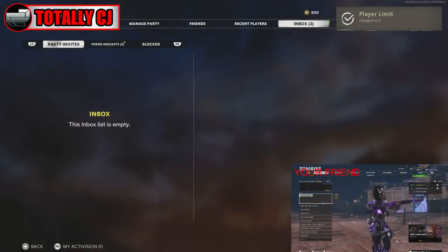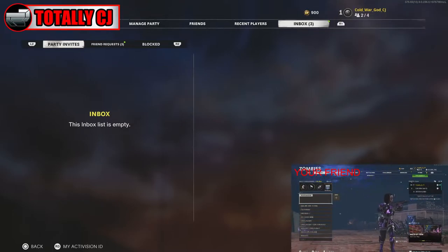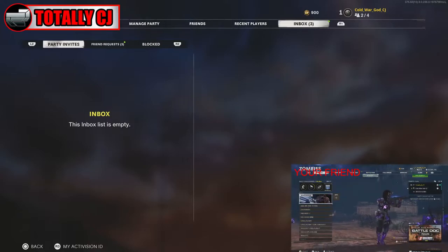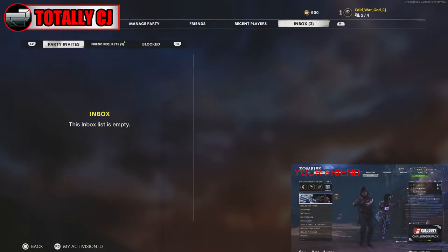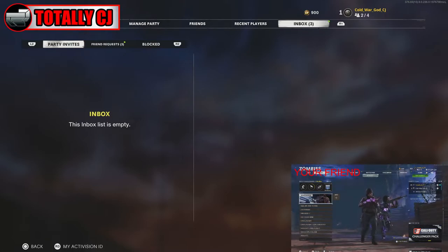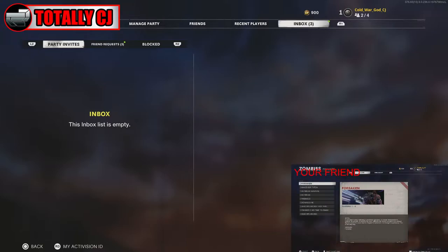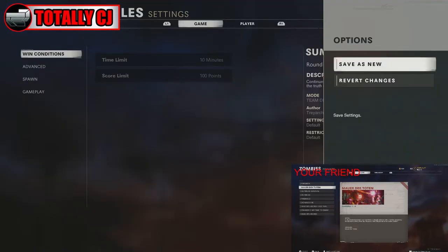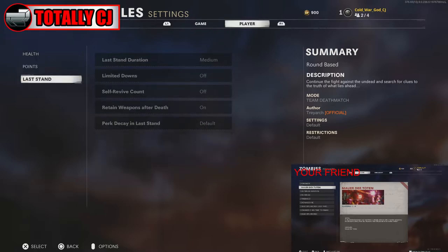Once he clicks on zombies, you should see your background change to zombies — that confirms you've done it right. You'll have the zombie background with the inbox. Now your friend is going to go over to private, but he's not going to select any map yet. Press circle on this screen and you should be at edit game rules with the little tab open. Press circle to get rid of the tab.